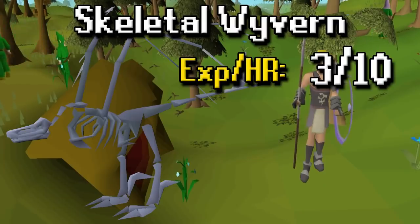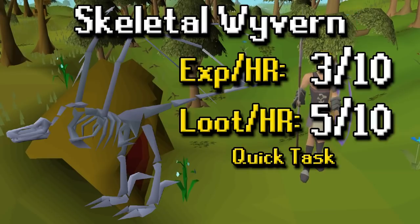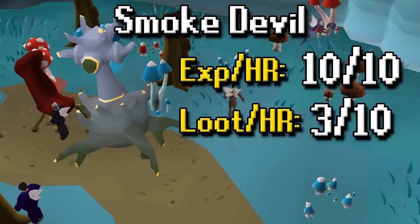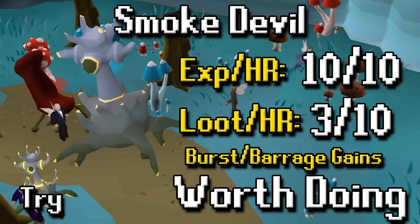For Skeletal Wyverns, XP per hour is a 3 out of 10 — not great but not terrible — and loot per hour is a 5 out of 10. If you're doing these at a low level they are a bit difficult to kill, but it's also a relatively quick task. You're not going to get too many assigned and you'll be making money, so it's worthwhile. For Smoke Devils, XP per hour is a 10 out of 10 and loot per hour is a 3 out of 10 — not as good loot as you'd expect at Dust Devils or Nechryael, and a little bit harder to loot. But the burst and barrage gains are out of this world — definitely worth doing. You can also do the Thermonuclear Smoke Devil; I recommend doing a little bit of that, though I wouldn't stay there forever for GP. Good for a pet hunt though.